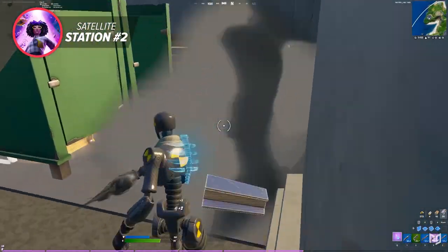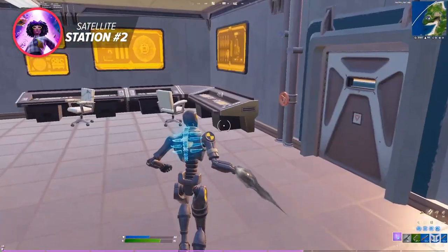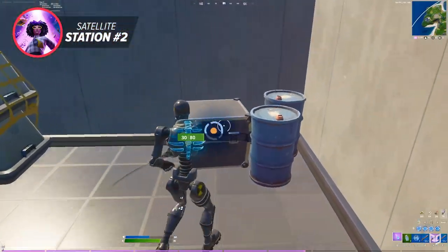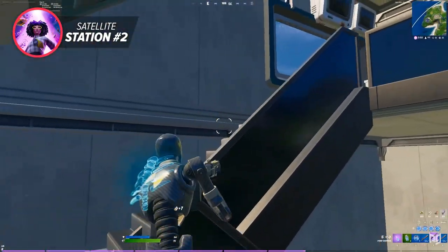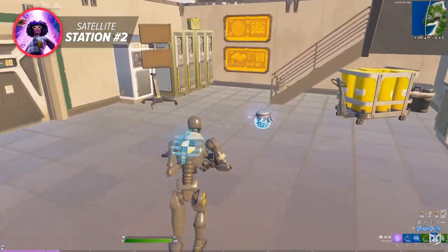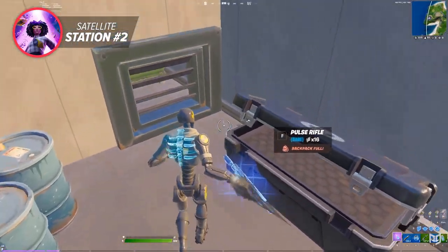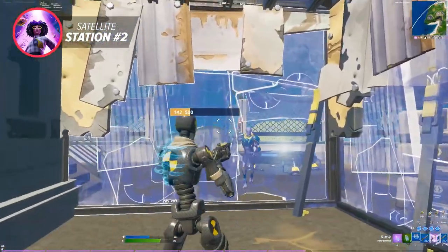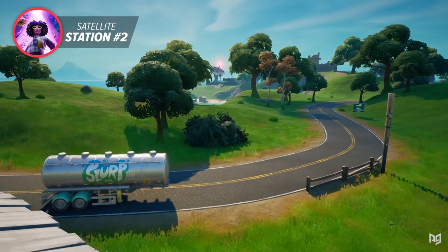Once you land at the satellite station and loot up all of the chests and the agent chest, you're going to want to farm some metal. There's a lot of metal available on this side of the map, making metal a prime resource to obtain in the early game. You're definitely going to want to be careful not to spend too much time at the satellite station, to avoid getting caught in the storm on the next parts of the loot path. Timing will be key here, and mastery of the timing will come from practice. Make sure not to drink any shield and save it all, unless another player is contesting you. If uncontested, just wait until later because you're going to come across a slurp truck that will give you full shield for free.